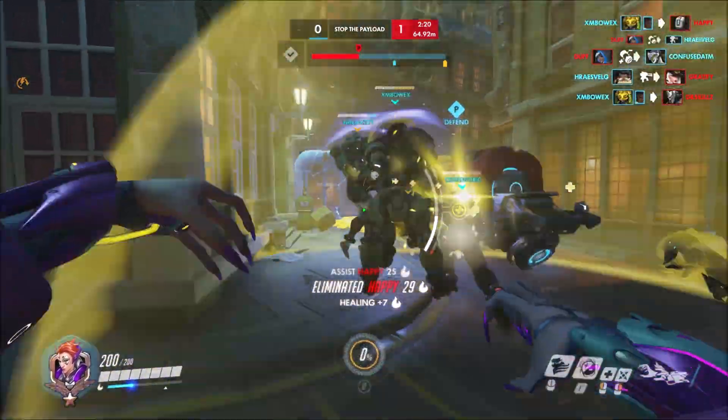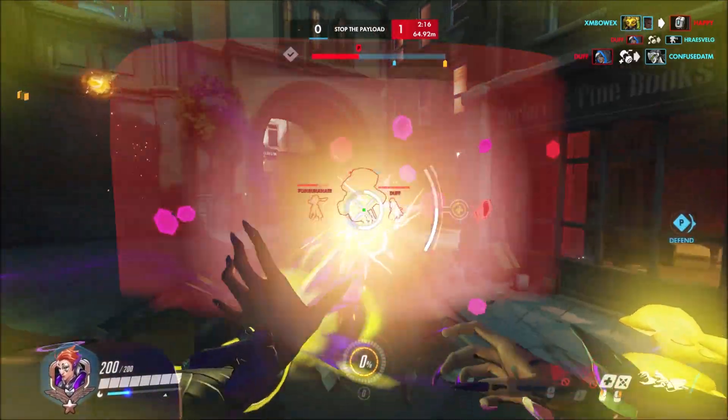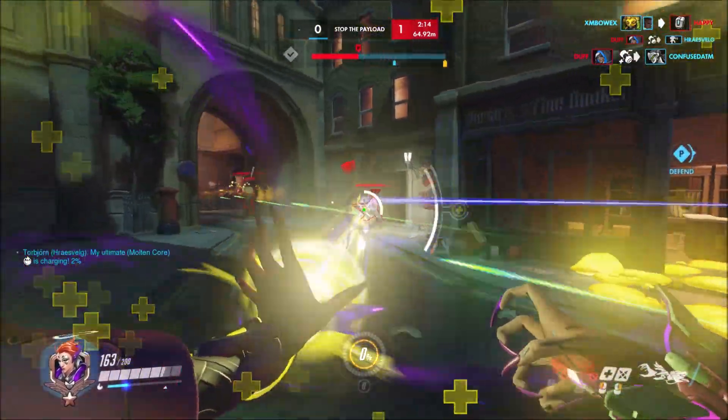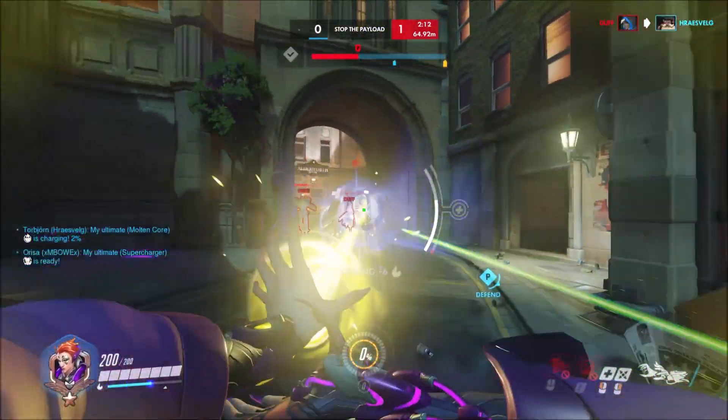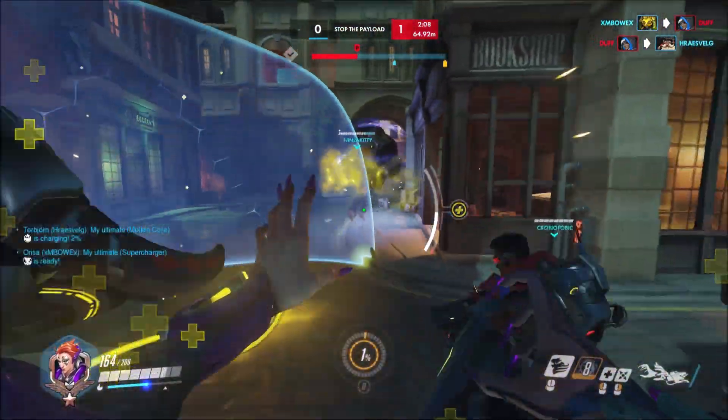Every opportunity you can get to toss the orb into a choke where they are not paying attention, or where there's not much to heal, you would just throw that damage orb out because it's actually quite a large source of damage. And it's also frustrating because no matter where you are, that orb bouncing in a certain direction is going to hit you. Here with the Coalescence I'm actually looking to focus on the healers.